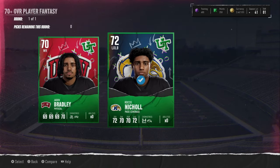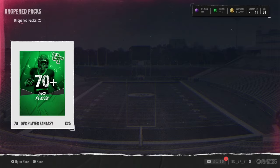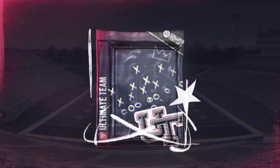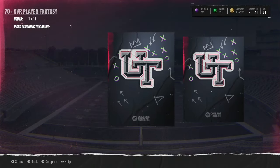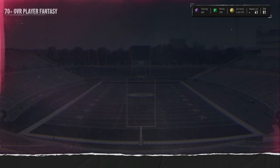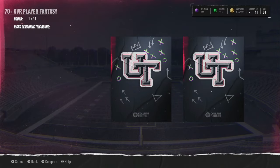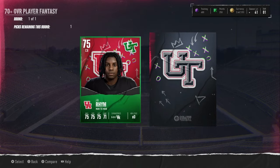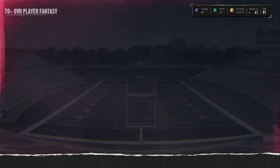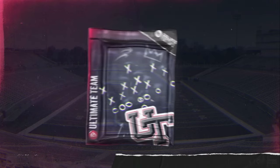Halfway through these topper packs and we've only got two blues — even the odds are higher than that. We do get an 80 overall right there — I'll take it. That player should go for about 8 to 9k hopefully. That's a little profit for a few packs. And that's a 75. Whatever — 23 packs left.